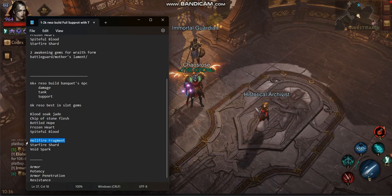The idea is: when you use Raid Form, Hellfire Fragment will proc. Once it procs, it will hit someone while you are invulnerable. That will trigger Starfire Shard. Starfire Shard will then also trigger Six Piece Banquets. And the Six Piece Banquets poison will be spread out thanks to Void Spark. So you're going to do the same build from before — it's still viable as long as you have Void Spark.